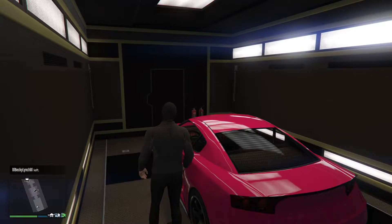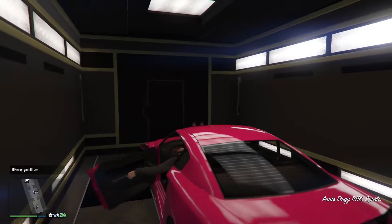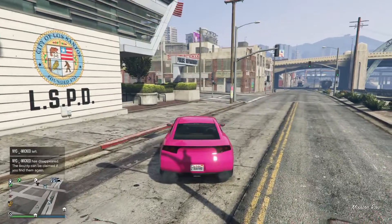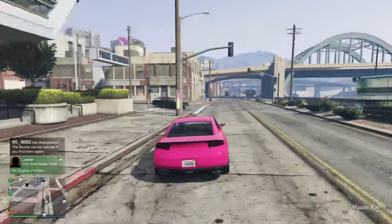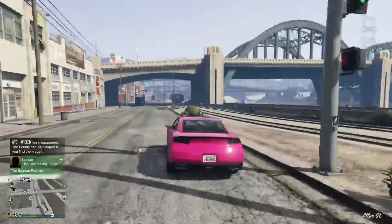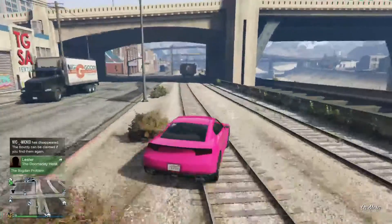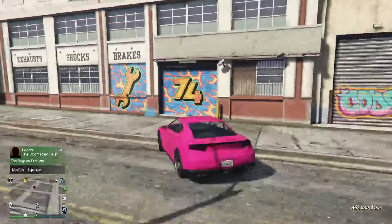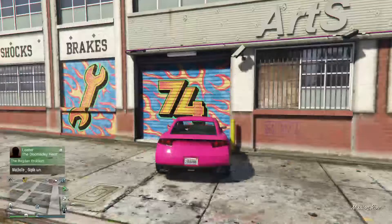We're going to jump back in the free Elegy, drive it out, and take it to your auto shop nearby. You want to check to see if you or somebody else in that lobby has the same auto garage. To check that, drive up to the garage and you will see a pop-up — it's going to say 'enter your garage' or 'enter another friend's garage.' You want that option to appear.